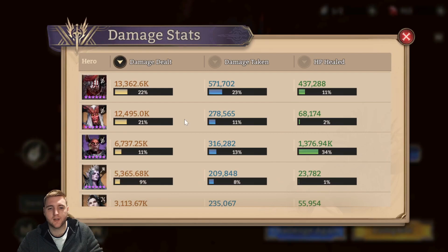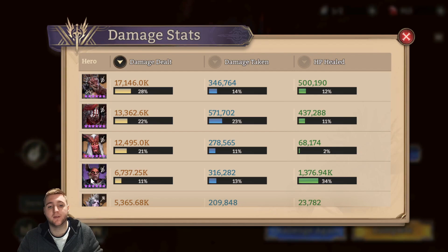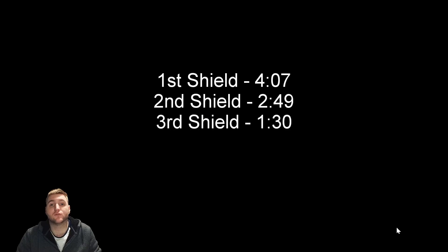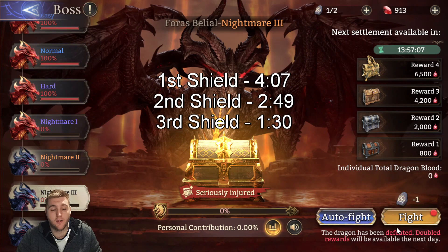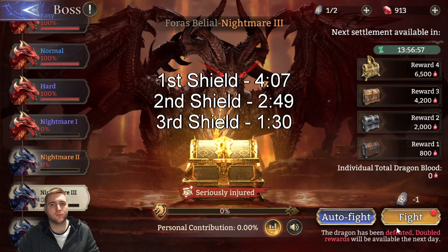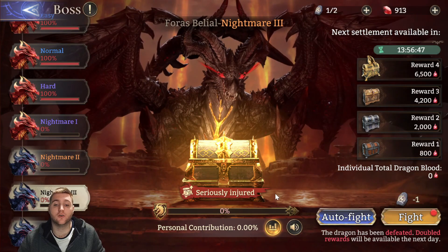Looking at the stats, Salazar is miles ahead, Salavik doing a great job, Arrogance doing a great job, and the rest are as expected. Bear in mind that Raph is not inside Anvita's buffs because he's self-sustaining. It's important to keep track of when the shield timestamps are — the first one is at 4:07, I'll put the rest on screen. It's important to time your ultimates, especially if you're having trouble with the shields.